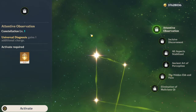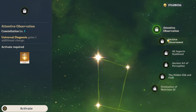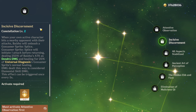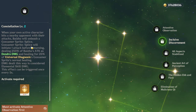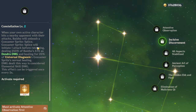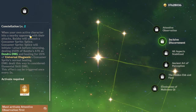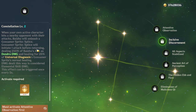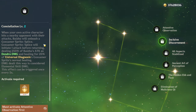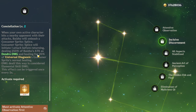As for his constellations, they're actually pretty good. His C1, Attentive Observation, basically gives him an extra charge on Universal Diagnosis — so more healing and more particles. As for C2, Incisive Discriminant, when the active character hits a nearby opponent you basically unleash a Gossamer Sprite Splice that initiates one attack before returning, dealing 250% of Baiju's attack as Dendro damage and healing for 20% of Universal Diagnosis's Gossamer Sprite's normal healing. So when you use his E you're basically able to do 250% more attack as Dendro damage and also heal for 20%, which is pretty cool.